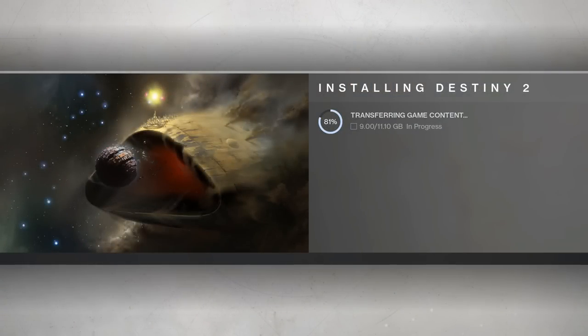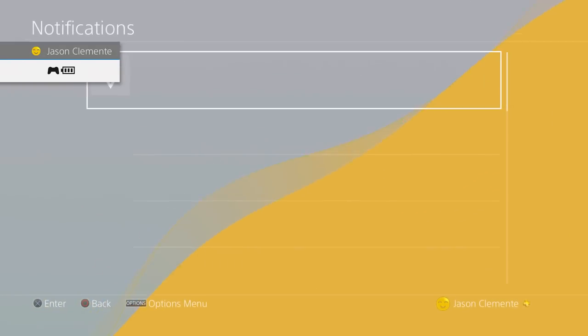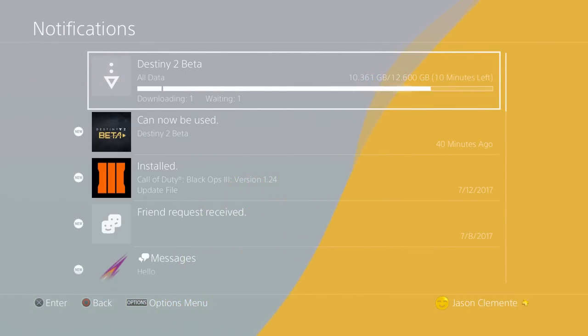For example, you can see that mine is still installing at 80%. Also, in your notifications, you will see the Destiny 2 beta and the update. For me, the update has been about 40 to 50 minutes and it's about 12 and a half gigs. Again, this is subject to change because they could always be updating the beta or for whatever other reason.